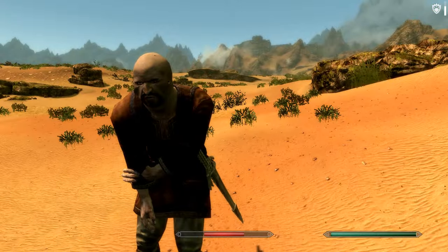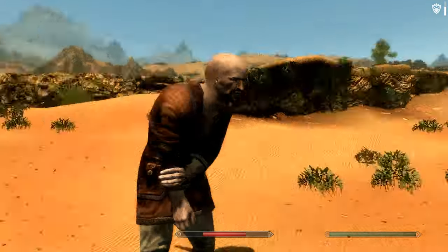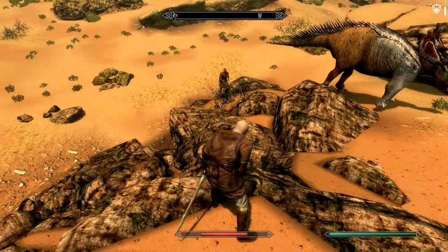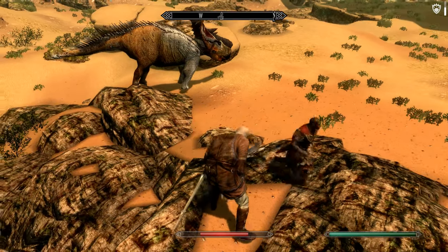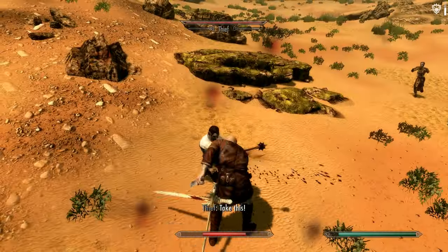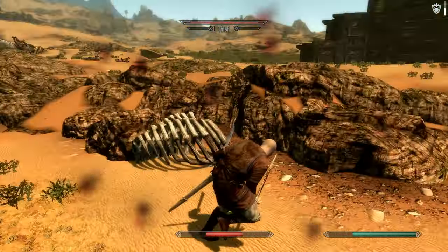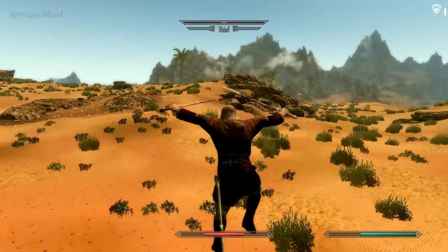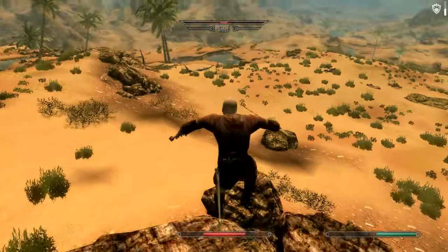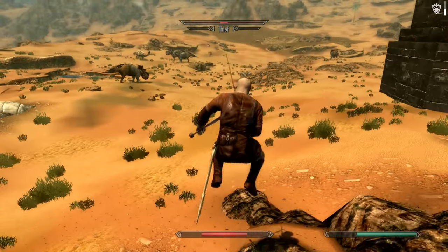In Dark Sun, the sorcerer kings, largely taking after the path of Rajat, have become normal evil wizards. On Athos, the world is dying — there's no connection to a wider magical force, so magic comes from the life of the world itself. Because of that, there is a general path called defiling, which literally seeks to take as much life as possible without regard for what life is harmed, and then there's another path called preserving. It's a little bit like Jedi versus Sith to some degree.